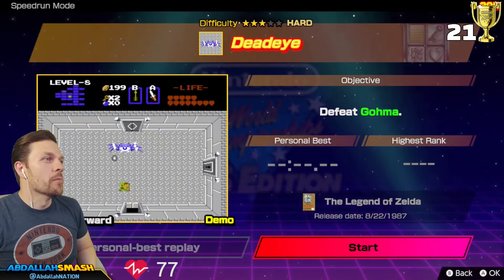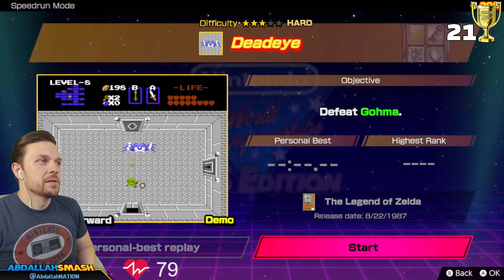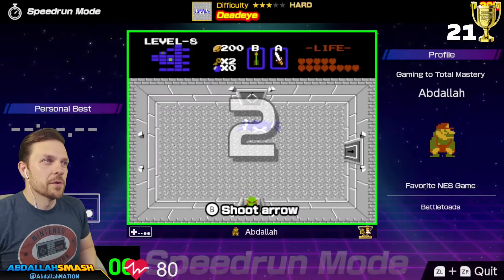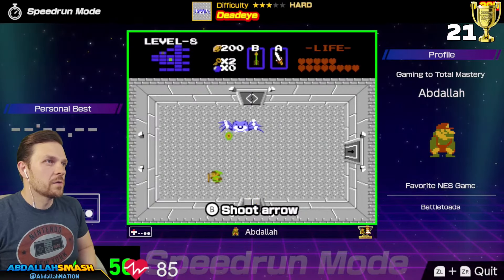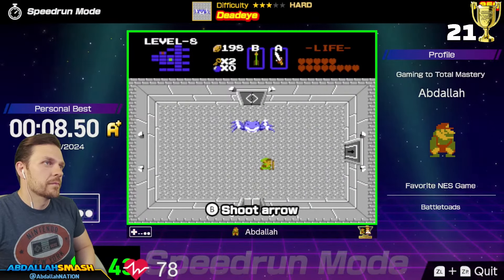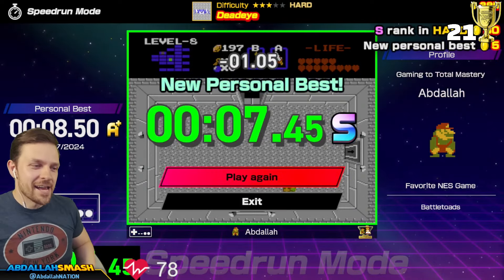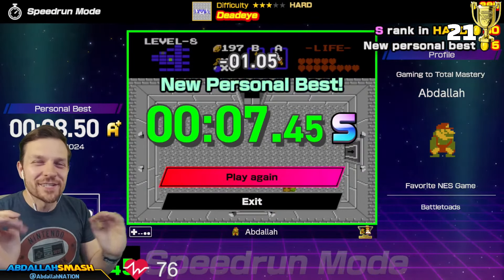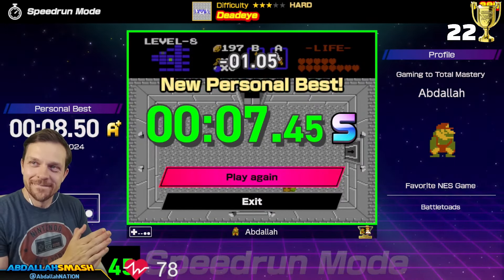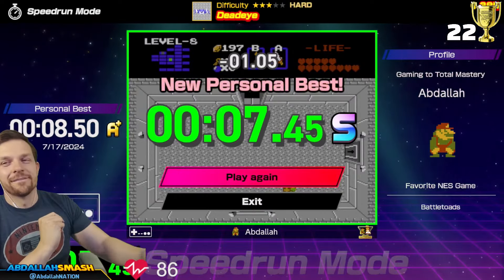Deadeye — defeat Goma. With the arrows: once his eye is open, you fire the arrows at his eyeball from bottom up. I think it's three shots. Two on the first cycle is probably the way to go — just like that. And then as soon as he opens up next time, I have to be in line for the shot. I'm dissecting every single one of these challenges. This is cool — we're going to love this game.